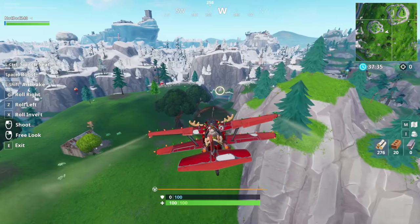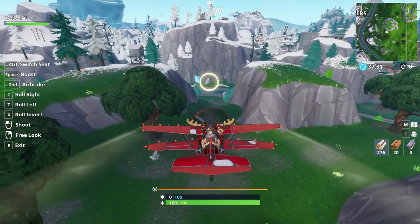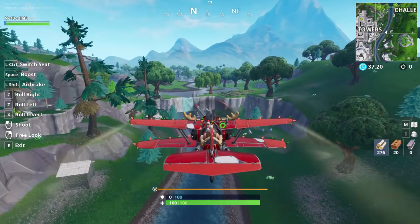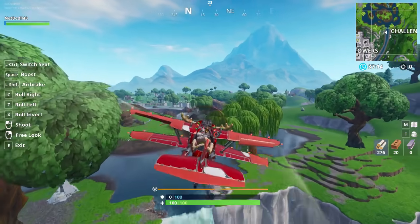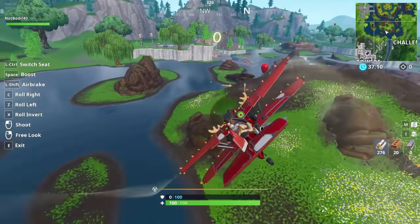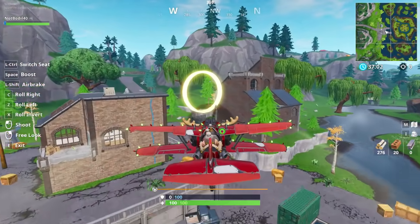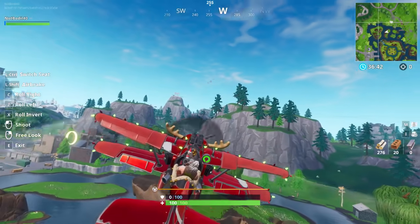Going left and down toward Tilted Tower, you can see ring location number three. These are placed very conveniently — you'll probably need around five to seven rings to complete the challenge. There are a few more near Leaky Lake: there's one to the left, and one located near the two houses by Leaky Lake. That brings us to four ring locations covered very quickly.